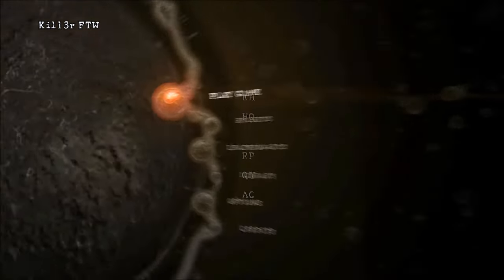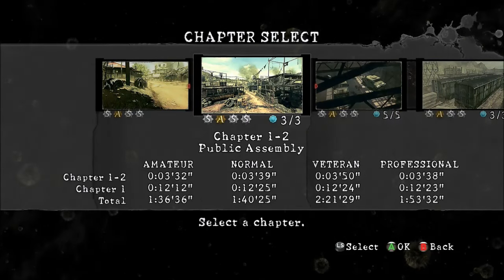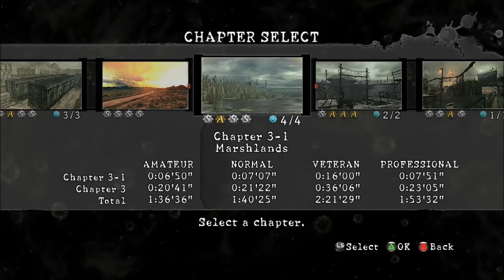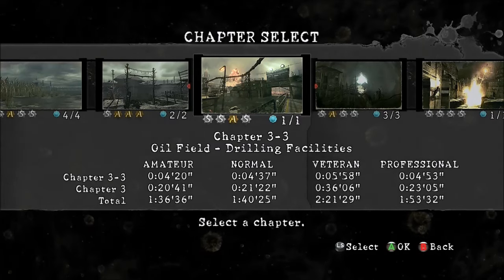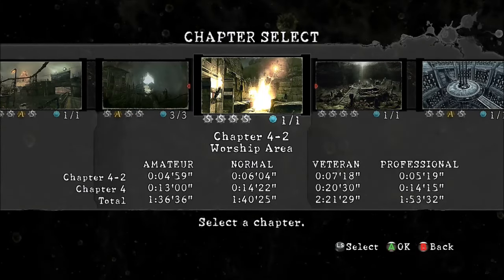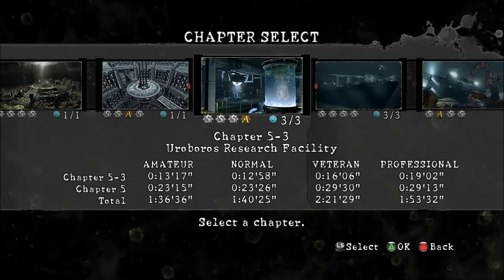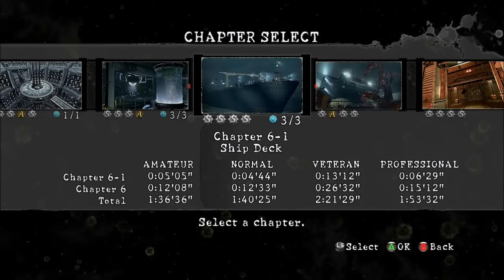If you guys want to see an all-treasures guide, just check out my speedrun. Anyways, let's get right into it. You can get three emblems in Chapter 1-2, five total in Chapter 2-1, three in Chapter 2-2, four in Chapter 3-1, two in Chapter 3-2, one in Chapter 3-3, three in Chapter 4-1, one in Chapter 4-2, one in Chapter 5-1, one in Chapter 5-2, three in Chapter 5-3, and three in Chapter 6-1.